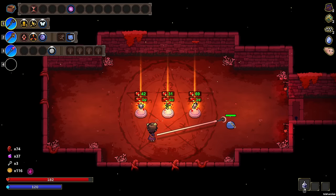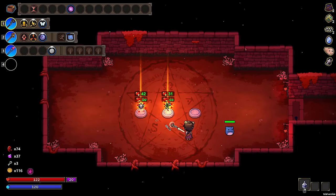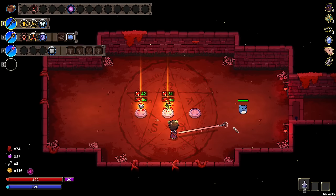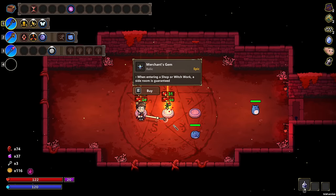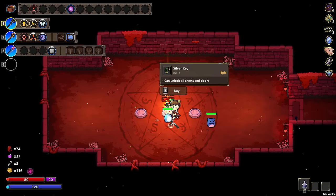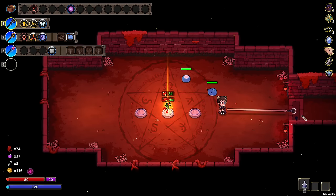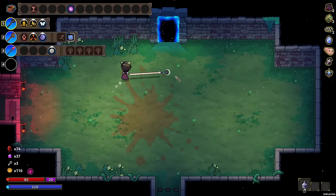69 for bone spaulders — okay. Now I have 122 left. We're going to get shield every room now, so I'm not really worried about health anymore. When entering a shop or witch work, a side room is guaranteed — this is really good. Unlocking all keys — I don't think that's super relevant. It's nice, but this is one whole upgrade room and I think I could go without it. We'll just make sure to buy plenty of keys, because right now we are not hurting on money at all.